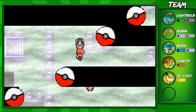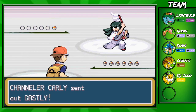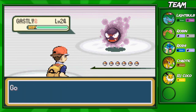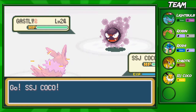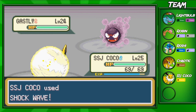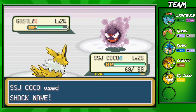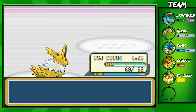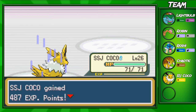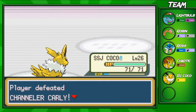Pretty sure most of them only have Gastlys. One of them has two — I shouldn't have too much trouble. Gastly is a strong Pokemon, and I thought we might have some trouble since we're using a Jolteon, but Shockwave just took that thing out in one shot. She's a Channeler — not a Chancellor, Channeler — and she's going to go down.